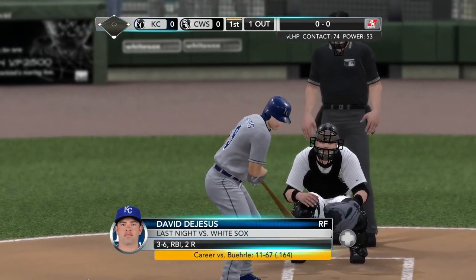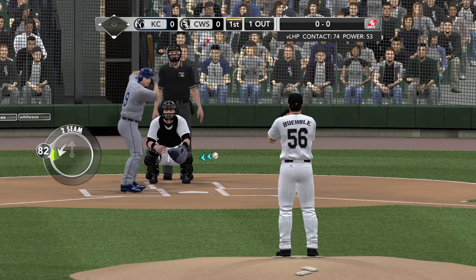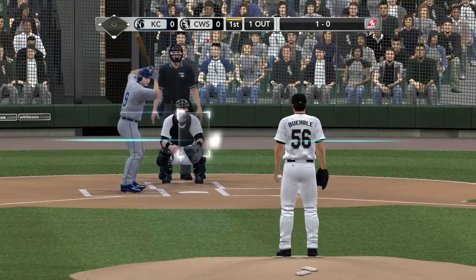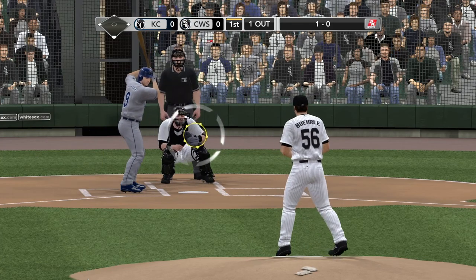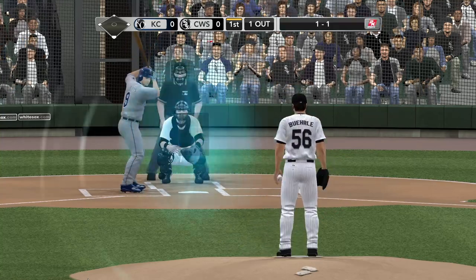They're confident with Alex Rios out there — just a solid all-around defender with a strong throwing arm. He's a quality defensive player. And here's David DeJesus. Looking back to last season, it was a .259 average against the White Sox at U.S. Cellular Field. Burley's pitch taken for a strike — 1-1.